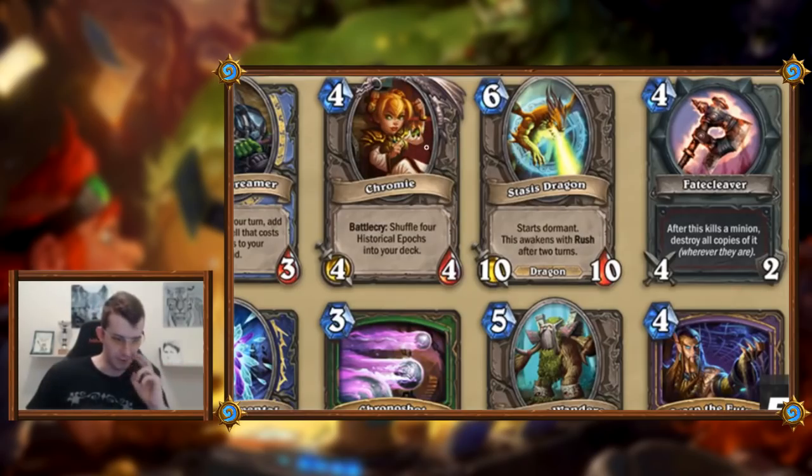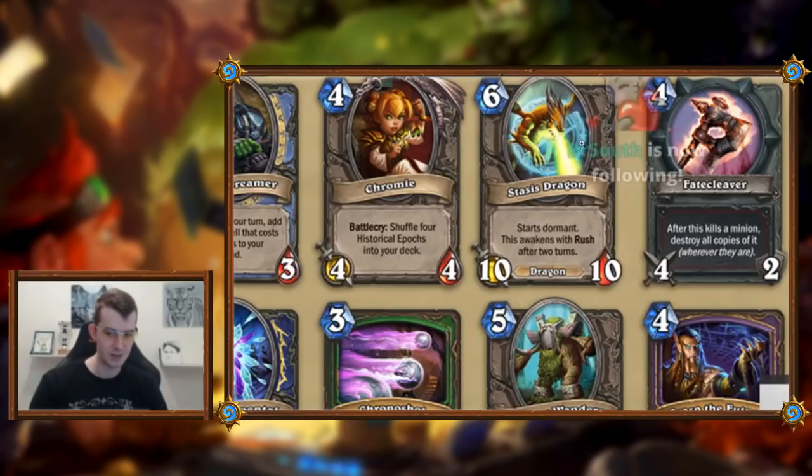Stasis Dragon: six mana ten-ten, starts dormant, awakens with rush after two turns. So you play it turn six dormant, pass turn seven, pass turn eight — you have a ten-ten rush on turn eight but you skip turn six. I can see it for control Shaman where sometimes you just need to dump mana, but your opponent gets to plan for it — they can put a taunt in the way. For most decks it's a bit meh.